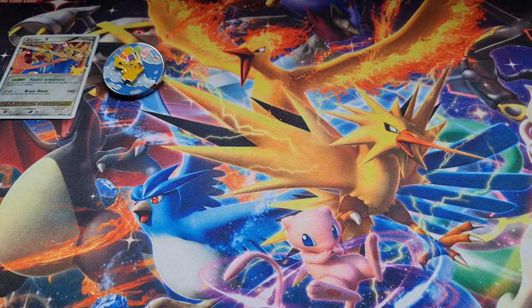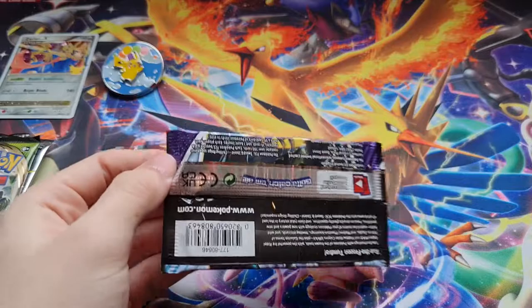And then we got the promo card — oh that artwork, such a good boy Zacian! So nice. No jumbo card though. This time we get four Celebrations packs, one Chilling Reign, and then one Vivid Voltage.